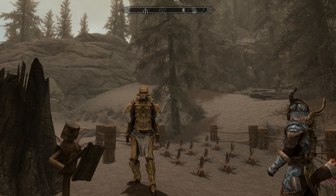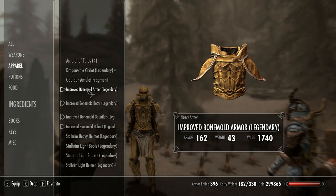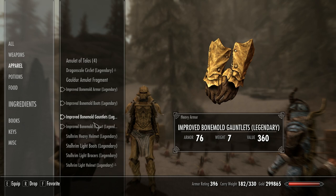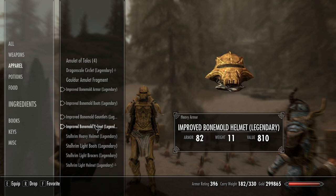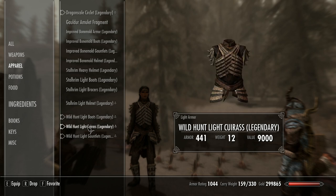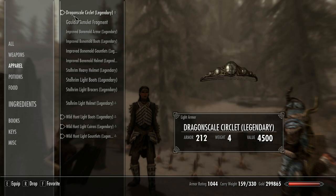If you want to be completely OP — and I haven't done it in this video — you can also get the Insightful Enchanter and Corpus Enchanters perks. Destruction up to 60 with two perks in each of the Augmented Flame, Frost, and Shock perks. Illusion up to 50 with the Aspects of Terror perk. Blacksmithing up to 100 with the Ebony skill perk. The Chaos Enchantment black book. Complete the Unfathomable Depths quest and get Ancient Knowledge. You want the Notched Pickaxe, Azadell's armor from completing the quest Unearthed, and complete A New Source — Stalhrim, found in the Dragonborn DLC.